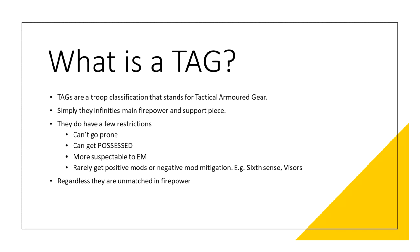So what is a TAG and why should you take these models? A TAG is a troop category unto itself and stands for Tactical Armoured Gear. In its simplest form it's Infinity's main artillery slash fire support piece — a large, durable and powerful model that often fills the role of your list's hammer. TAGs do have a few restrictions: they can't go prone, they have quite large bases, and are susceptible to a few ailment types such as EM and the possession status. But in game there is very little, if anything else, that can match their firepower and durability. That is why you take a TAG — firepower.